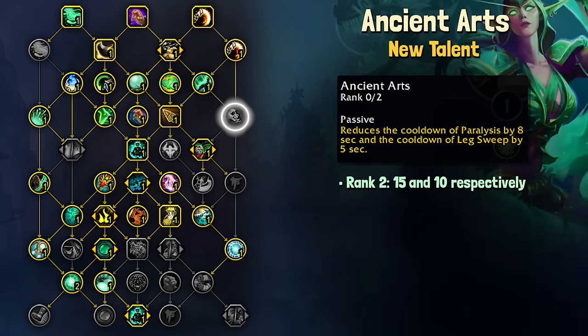This is something I would encourage people to take, probably all the time, but especially on Raging or Incorporeal weeks, whenever you find yourself utilizing Paralysis more frequently. The addition of Leg Sweep in here is a nice form of general utility.